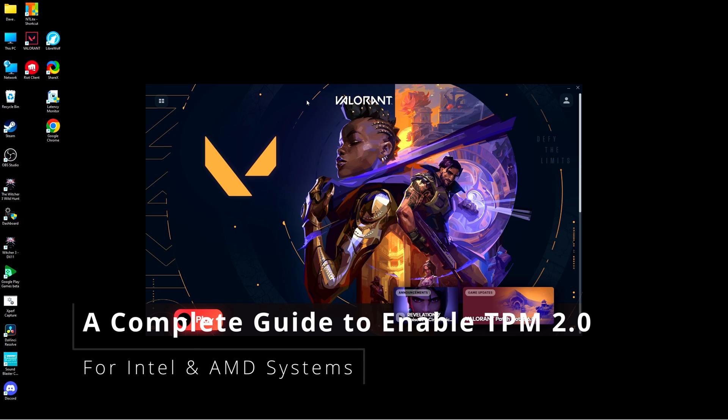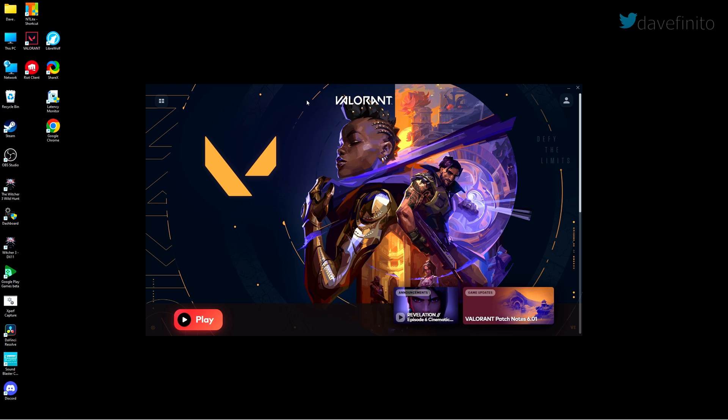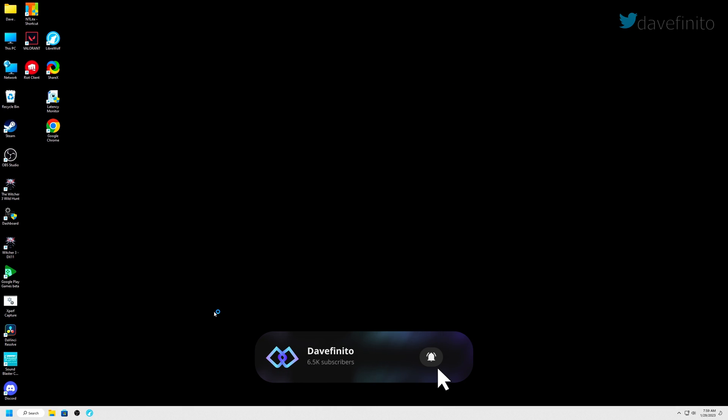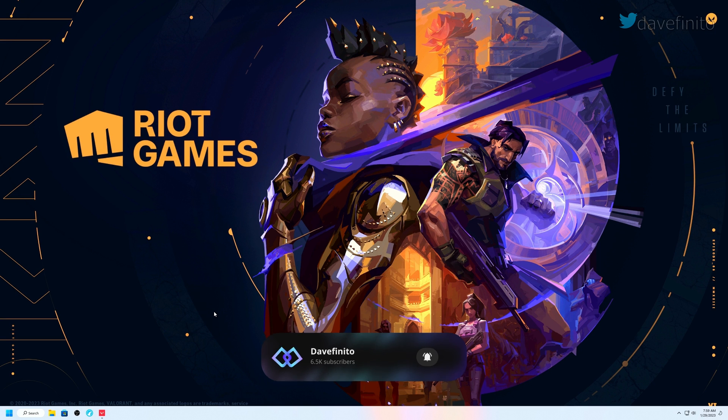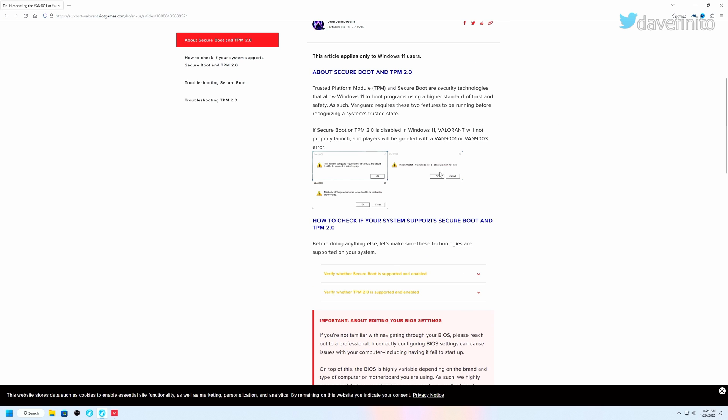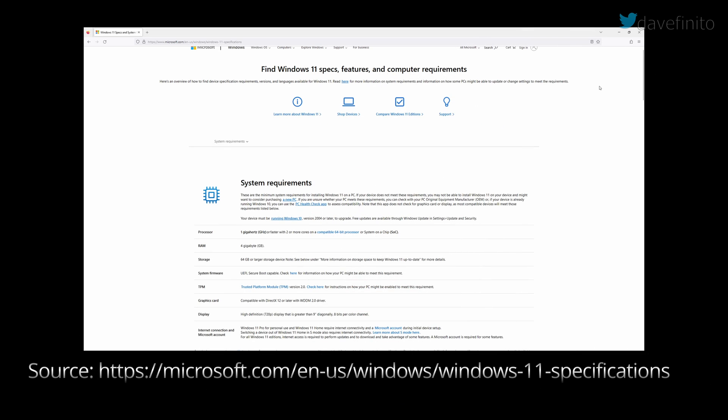TPM can be so annoying. It may not be set up from where you bought your computer, and you may have to set it up yourself. If you're a gamer and play games like Valorant, the intrusive app Riot Vanguard requires TPM to be enabled in Windows 11. TPM is required for Windows 11, though you can bypass this requirement during installation. Whether you play games or run other apps, you should make sure TPM is enabled.